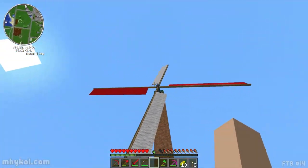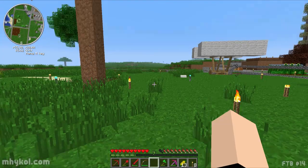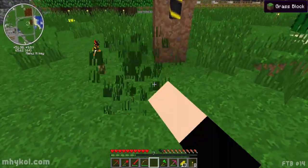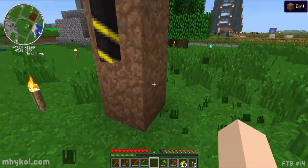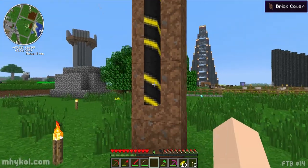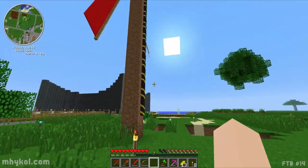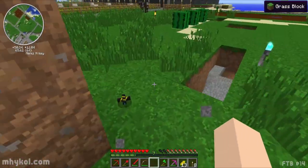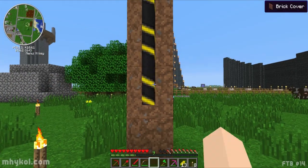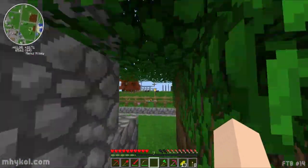Anyways, I was messing around with this - that is a windmill. That's right, a windmill, and it generates Red Power - well, it's part of Red Power and it generates its own form of power using this blue alloy wire, although I don't know why it says 'brick' - cover IDs are weird in NEI. Let me grab a piece of it here - it's blue alloy wire, and it transfers its own type of power.